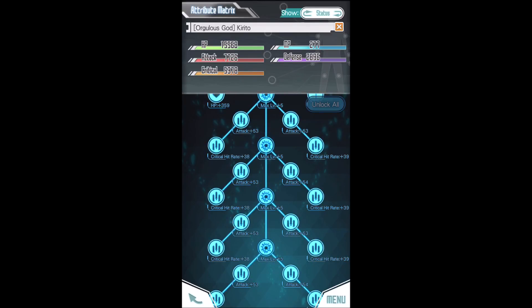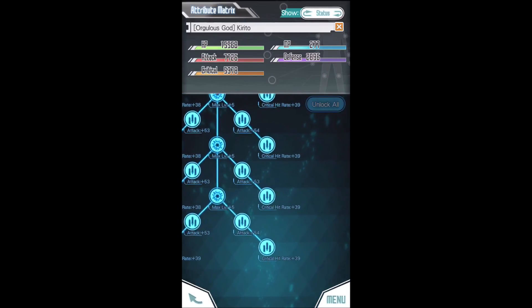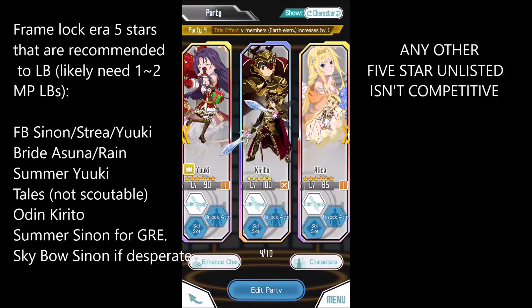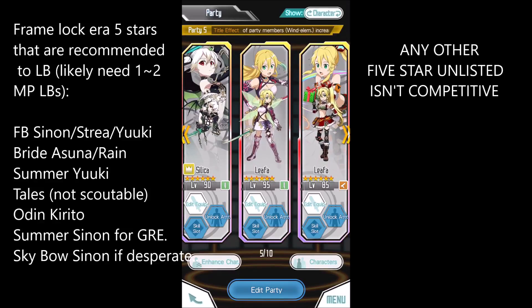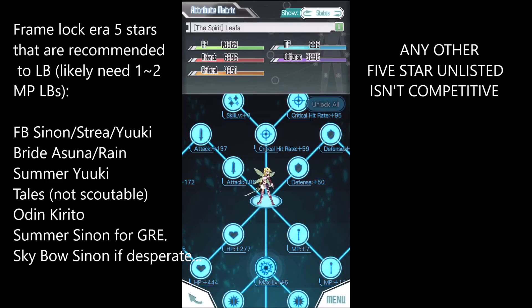So how effective is that? Well you can do the math — if your character has about 6.5k attack, 800 more attack is something like 13% more attack and therefore 13% more damage. So every attack limit break is something around 3% more damage. It's not really effective unless you stack the limit breaks.